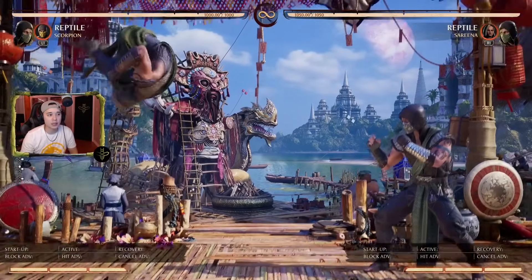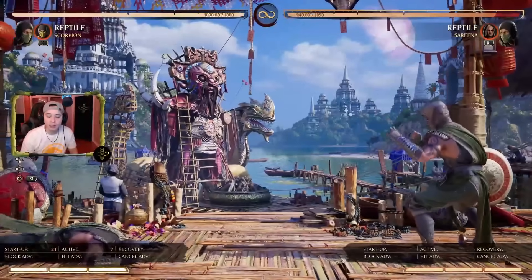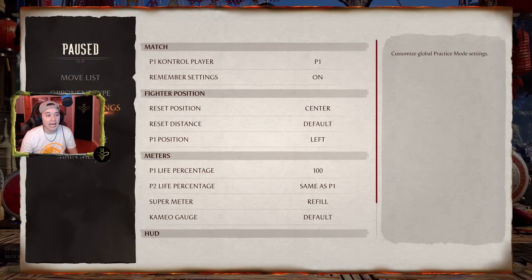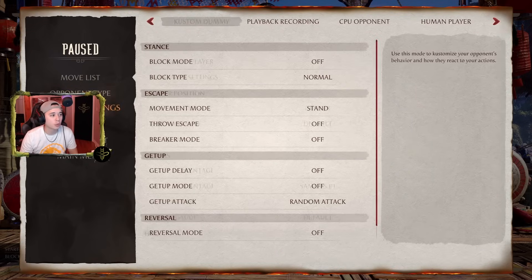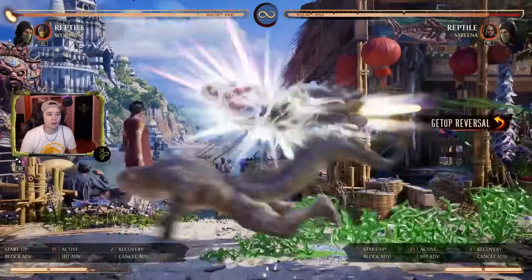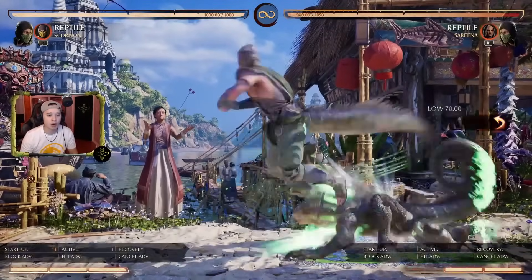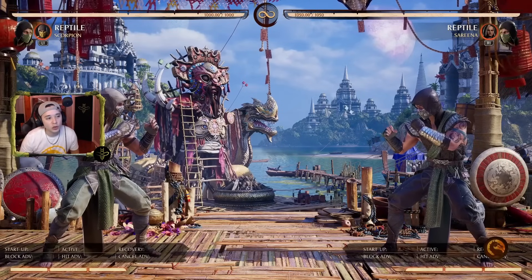He also has air falling fangs — an overhead attack only usable while airborne, dealing 8% damage. Amplified it deals 11% and actually has a hit of armor. You can't use this as a wake-up since you must be airborne, but there are situations to make use of the armor — for example, jumping in to intercept a wake-up attack. Especially when you're invisible, this can definitely throw people off.